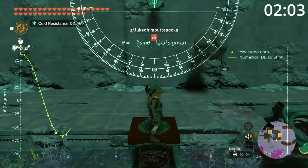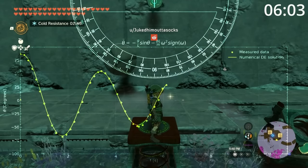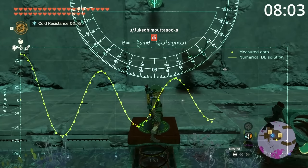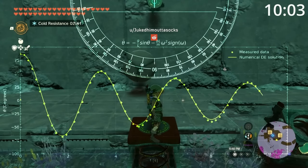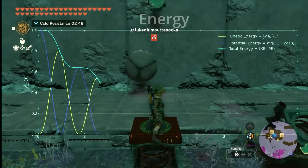Duked him out of socks is doing something illegal in TOTK — actual engineering. This is truly lost on me, but Duked explained on Reddit that the curve maps pretty well to an IRL pendulum if it was only experiencing friction from air resistance.